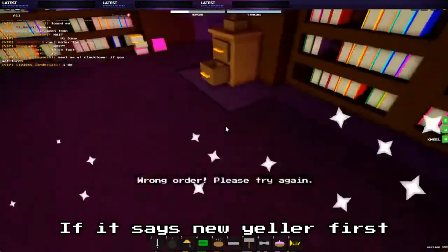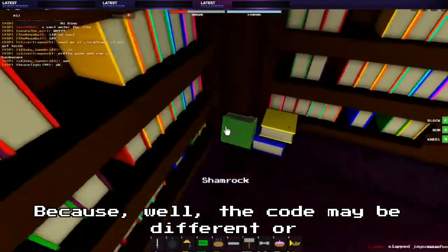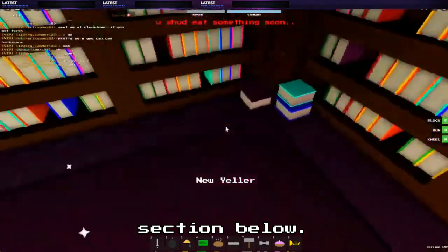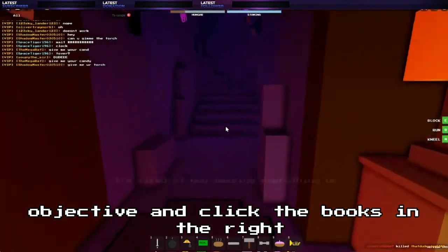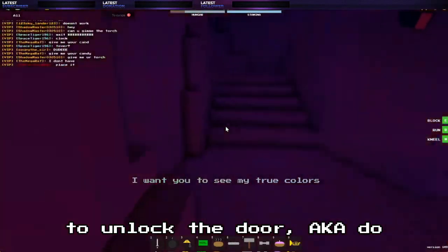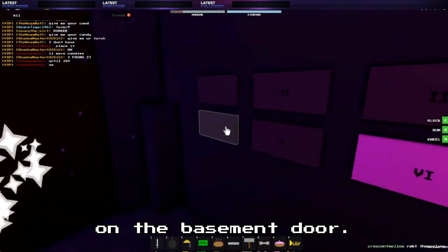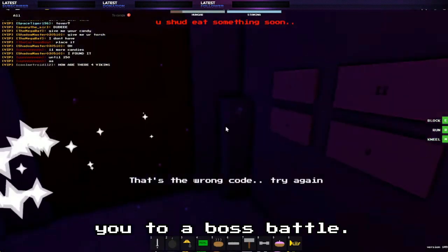Once you are done with the book objective and click the books in the right order, the game will tell you to do it again but use the numbers from the books to unlock the door. Do what the note tells you again, only this time read the numbers and put the code in on the basement door. If you put it in correctly, it should lead you to a boss battle.